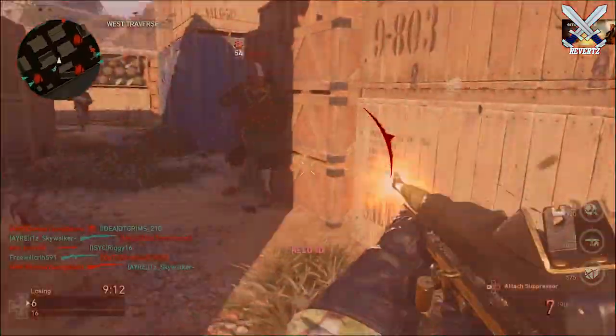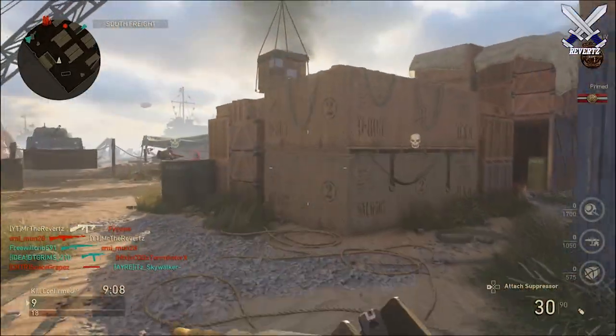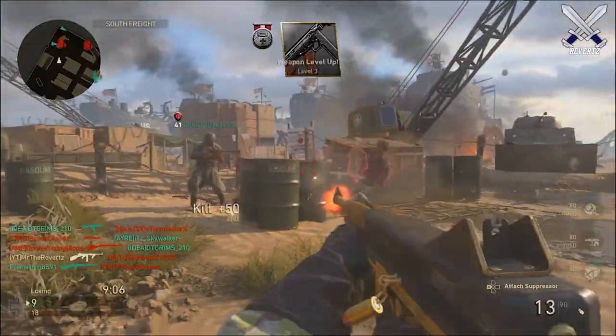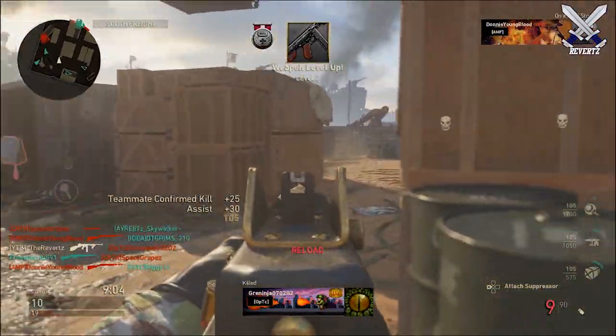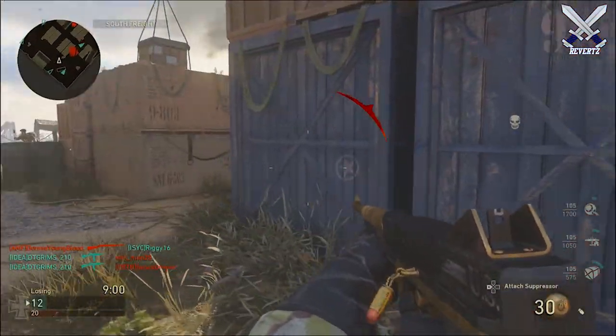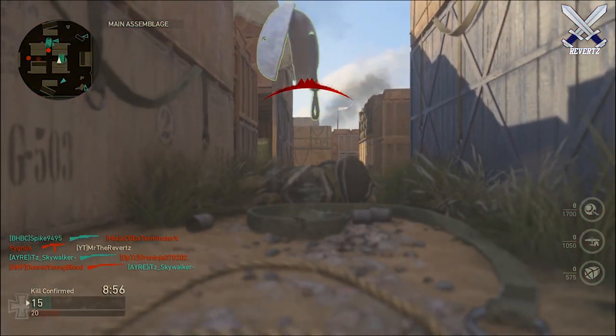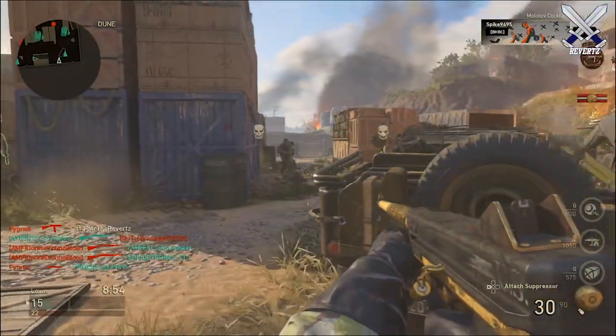What is going on guys? MrTheReverts here and today I want to show you guys some really cool promotional items that you can pick up for Call of Duty Black Ops 4 — they are action figures and a comic book series for the specialist characters. I love these so much because they do dive into the lore and give us a backstory behind the game, so let's get into it.